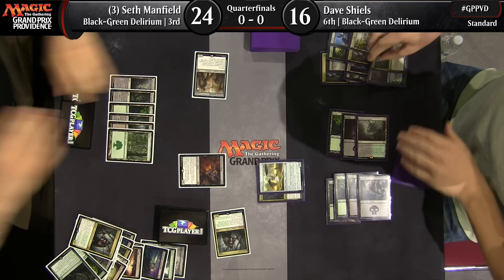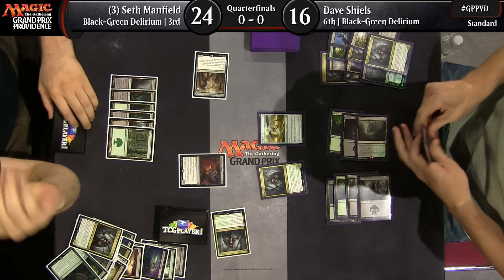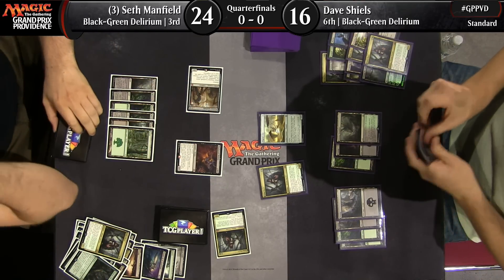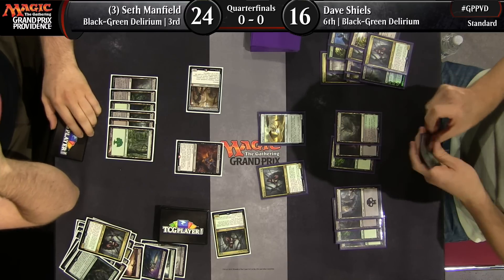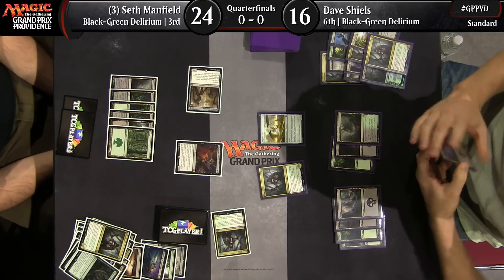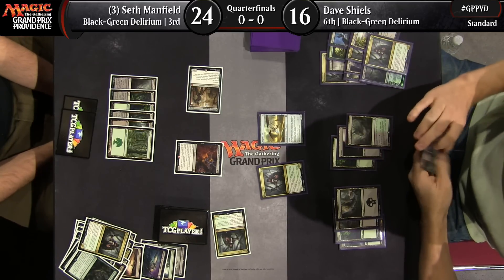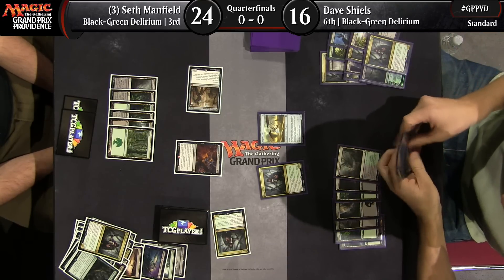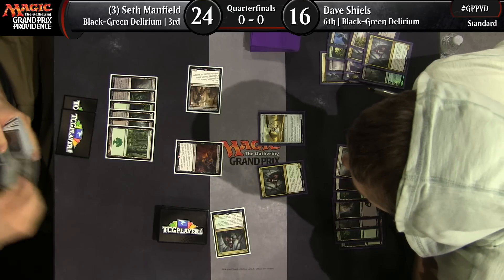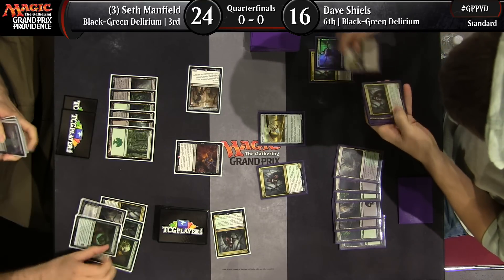Liliana gets taken down by Noxious Gearhulk, and one of the Grim Flayers ended up trading. That leaves Dave Shields with just a Grim Flayer and a Pilgrim's Eye. But on Seth's side, he's got a Mindrak Demon and a Noxious Gearhulk — those are some big creatures that are quite handily outclassing what Dave has. Seth has been ahead every step of the way this game. Both players are also doing a quick Delirium check.